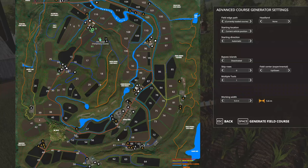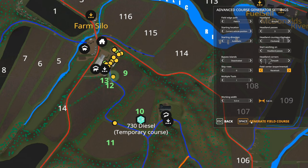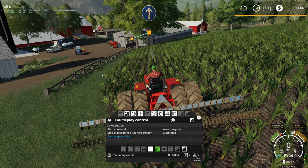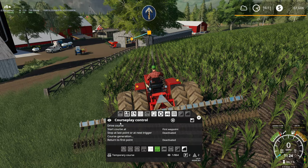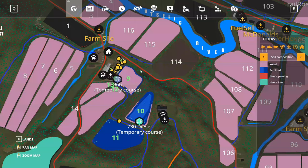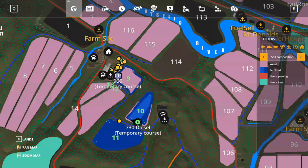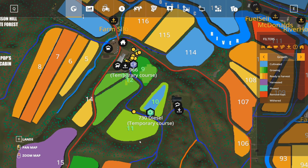CoursePlay - this is like 5.4 meters or something, shouldn't take too long to do this field. Field nine, three headlands - that seems like it should be enough. Racetrack, 5.6 meters per pass. First waypoint, drive course - okay there we go. CoursePlay doing the job now - much much better. Planting hops on this field here by the way.